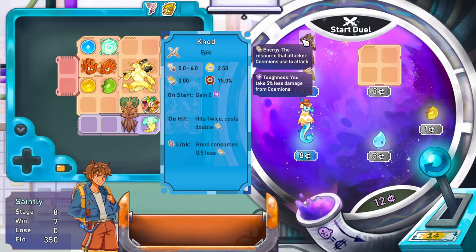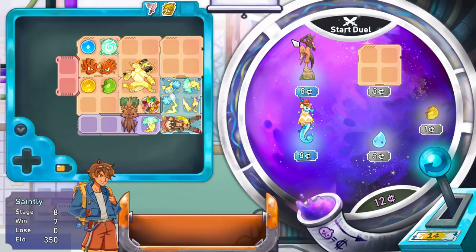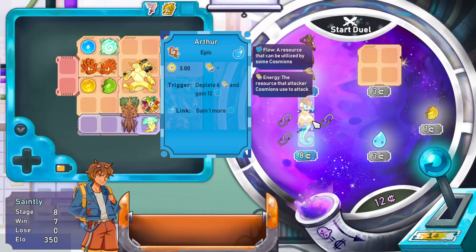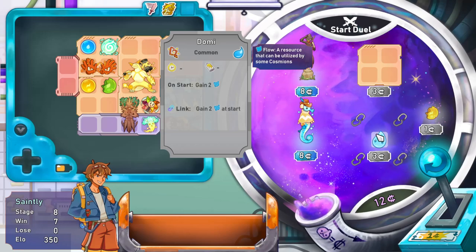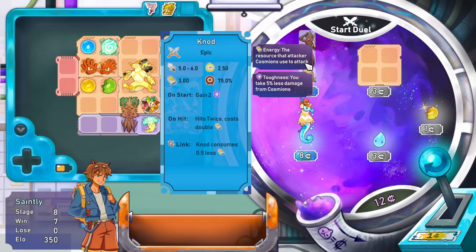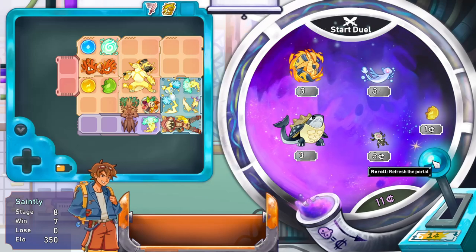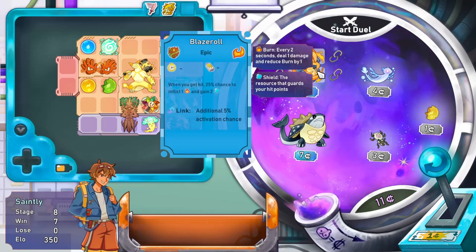It's just a matter of learning what all these things do. What is this? Is this not a character I've seen somewhere? That's a cowboy seahorse - I love it! He seems good but he does cost a lot of energy and doesn't suit what I'm putting together at the moment, so blaze roll.